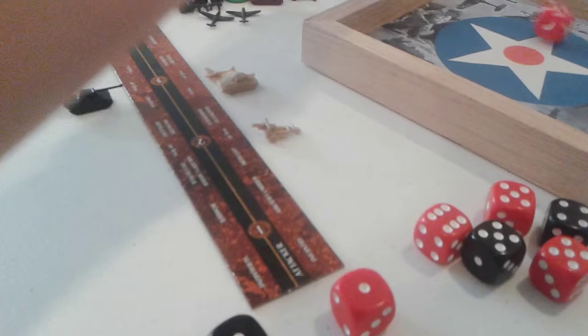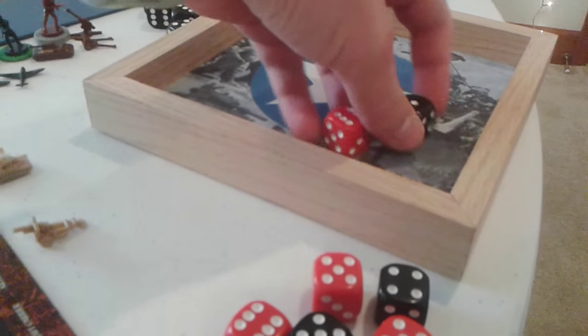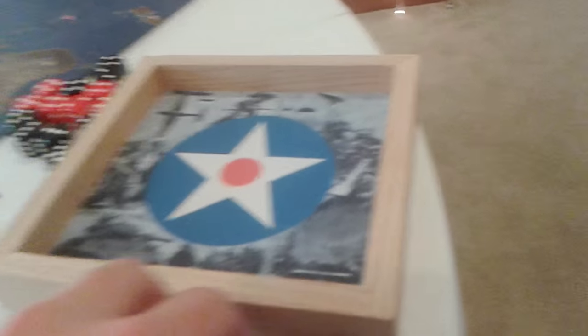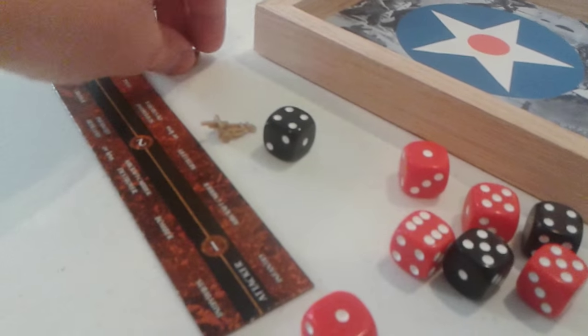Two for one miss and two threes — got a hit. And so that automatically destroys that tank; we'll go ahead and move them back. Then he still gets a chance to defend: three — nope, that was a miss, so no hits off of that. And that would be a United Kingdom victory, so I'll go ahead and move those off.